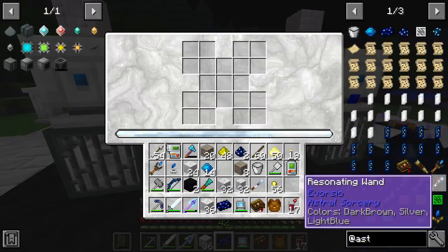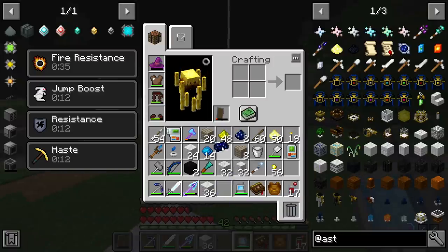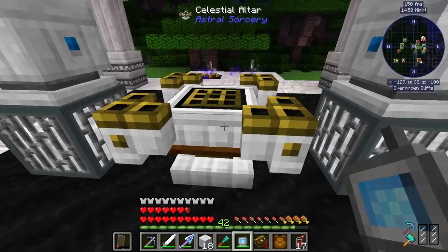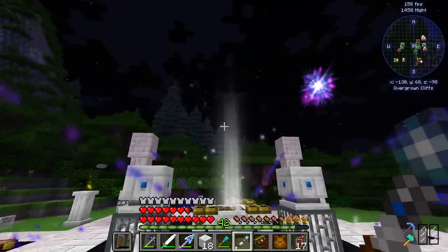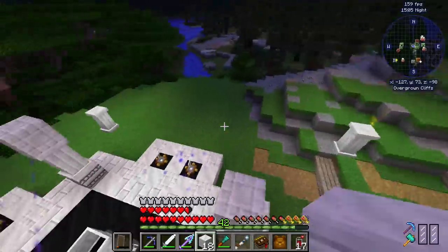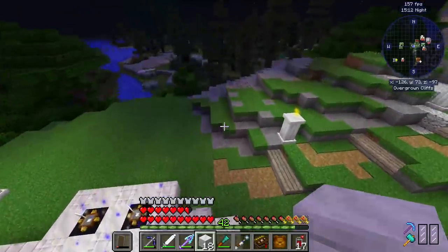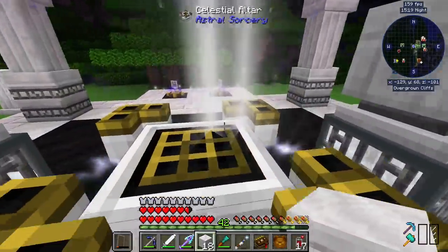So making the thing I was trying to make before - the starlight infuser - is no longer an issue. I accidentally re-chiseled some of these things - looks like gold and ruined marble - just a few things I have to make up. Once you get all this ready to go, you're going to need to be making a starlight infuser. This thing is going to be your next major step in crafting from this mod. This is where starlight is going to become really necessary - you're going to start needing more and more starlight. Once this altar is made, we have to actually find another place to put it, and we have to build another multi-block.